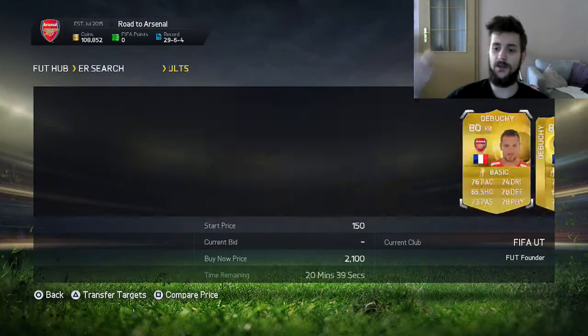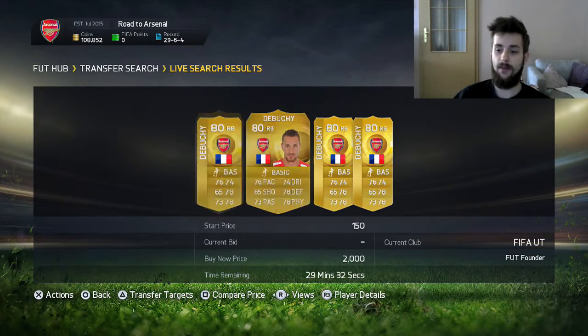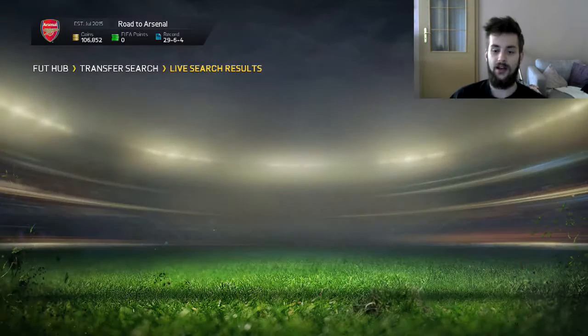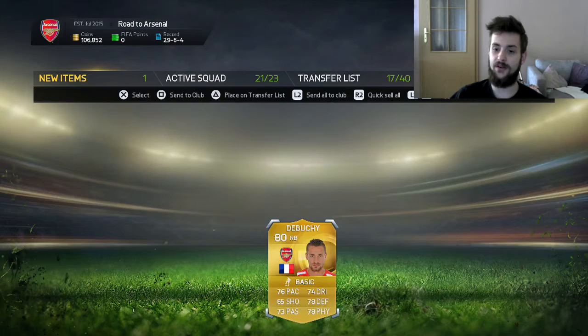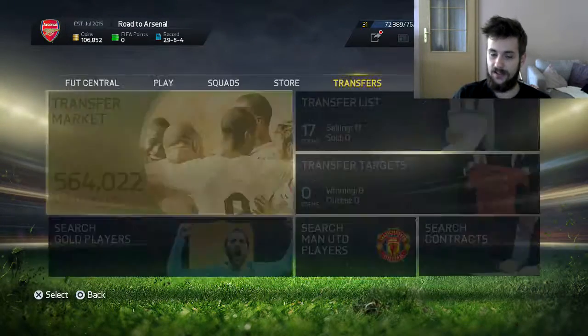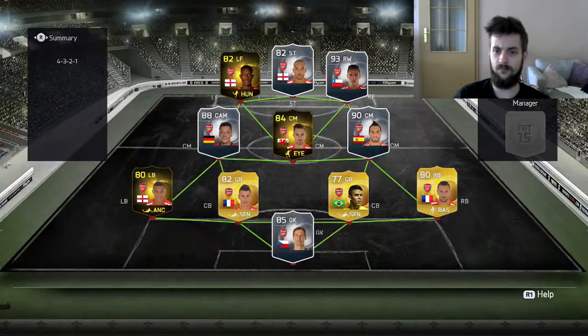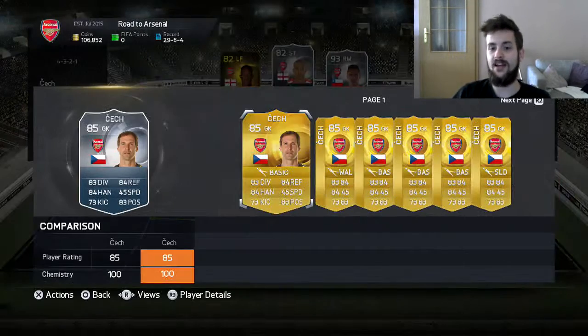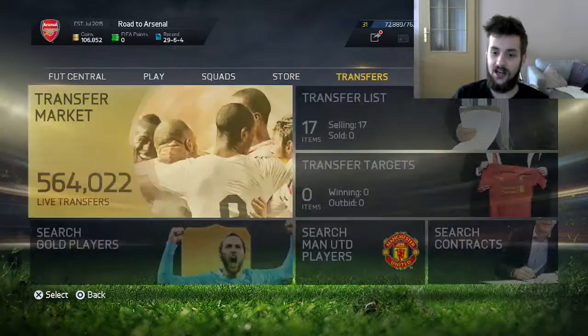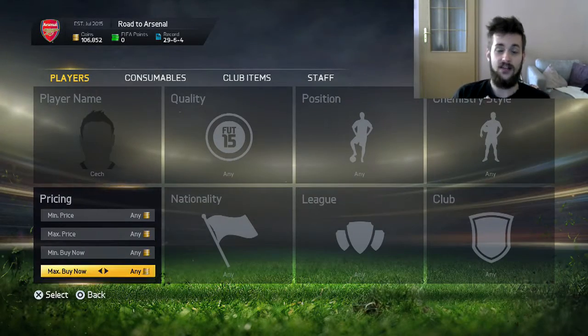The next player we are going to buy is Mathieu Debussy for 2k. I just wanted to basically get rid of Valerian, because even though he is very facey, he is not good enough as a defender. His 60s in defense and physical are just not good enough, especially as the defense - even though it's full right now, it's the best that we can get basically.